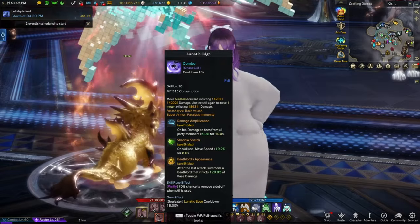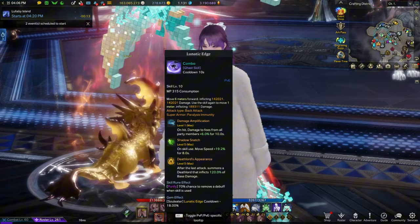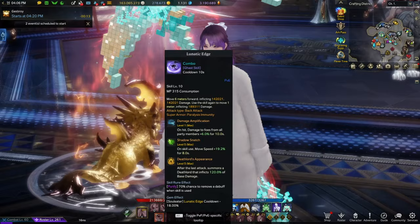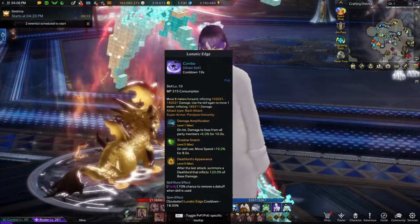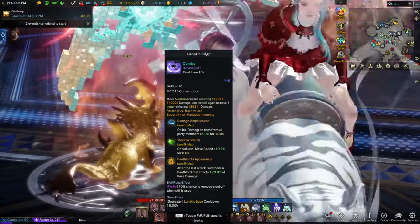The cooldown of Lunatic Edge and the Synergy cooldown are identical at 10 seconds. For the movement speed, it's actually at 8 seconds, so there's no wiggle room. The world isn't going to end if you didn't use Lunatic Edge immediately when it's up, but just make sure you are benefiting from the damage boost for your pink skills at the very least.